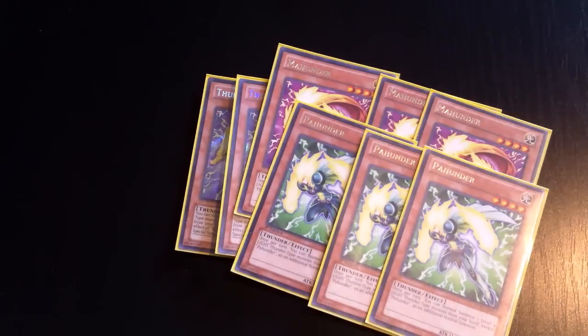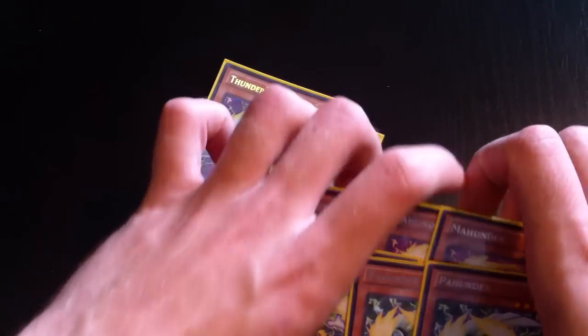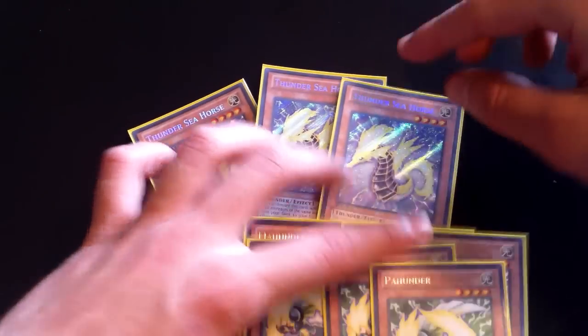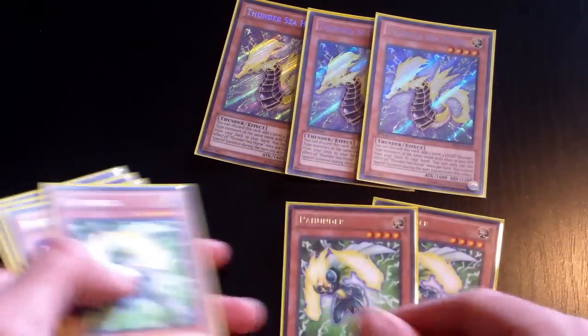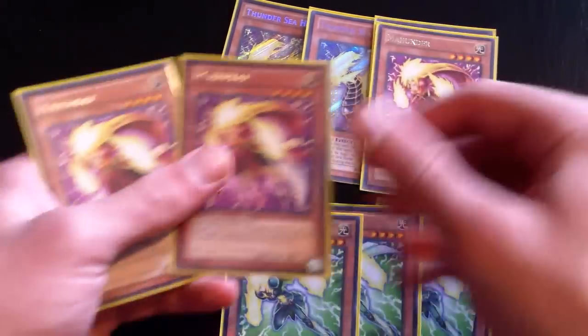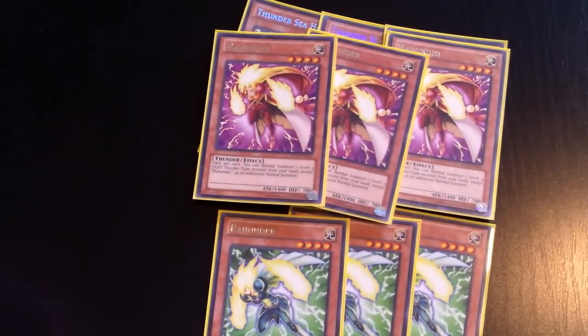After that you run triple Paw, which is the same thing as Maw Hunter but with a hundred less attack — which is unfortunate because he's the man, he should have more. Just kidding. Really good, awesome stuff because you normal summon Maw, then you normal summon Paw, and overlay.